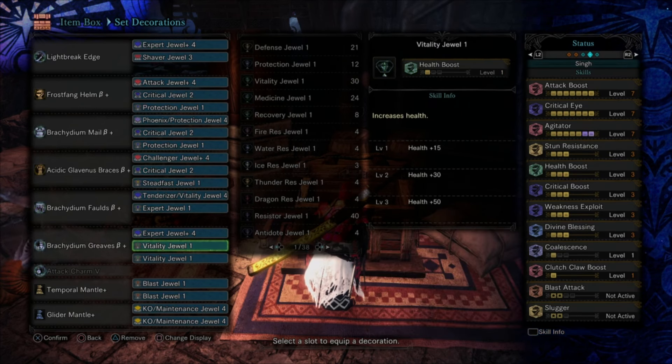You want the Shaver deco, and the rest is pretty standard stuff. You want your max Health Boost — this is not a Fatalis set so you'll want that on pretty much any non-Fatalis set. You've got max Agitator, max Crit Eye, max Attack Boost, Stun Res 3, and Divine Blessing 3 — which is about the highest you can get until you unlock the Gold Rathian set at master rank 100 or have a Fatalis set.